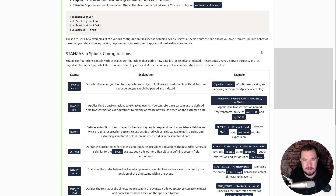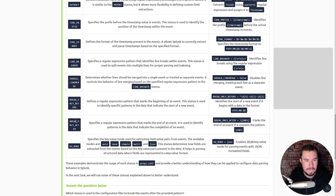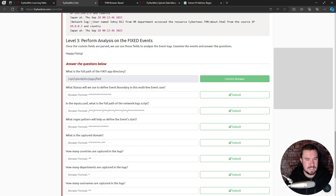BREAK_ONLY_BEFORE defines a regular expression pattern that marks the beginning of an event — exactly what we need, since our events begin with 'network log'. BREAK_ONLY_AFTER is the opposite: it marks the end of an event. Because ours begins with that 'network log' text, BREAK_ONLY_BEFORE is the stanza we want to use. The inputs.conf question asks for the full path of the network log script.